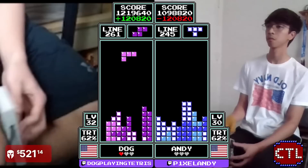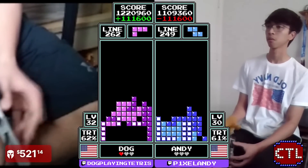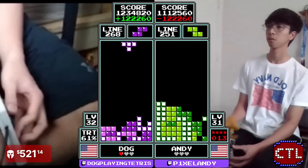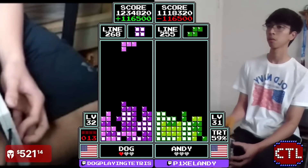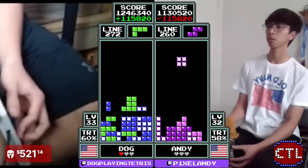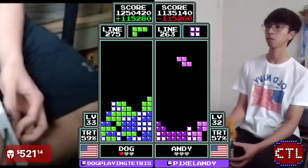Thinking of trying some personal Satan's Playhouse stuff, but now is not the time. Dog unstacking this beautifully. Andy — that flat burn with the bar was just absolutely beautiful. Makes the triple, lowers the stack down. Still down about 100,000 points. Dog, any second now, could just get a bad set of pieces and he's dead.